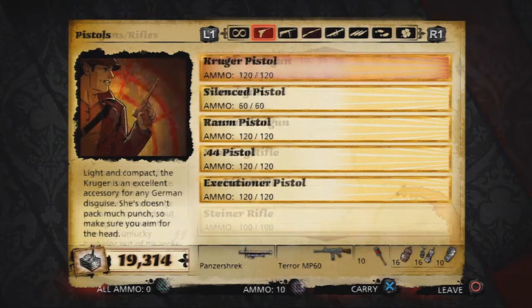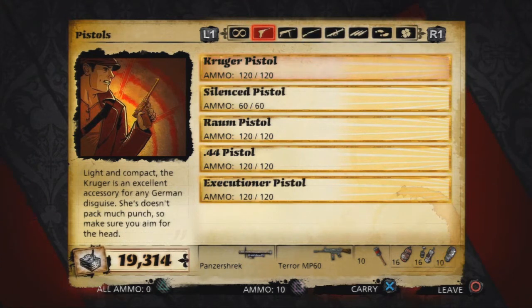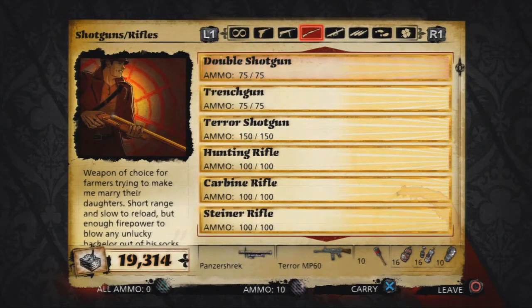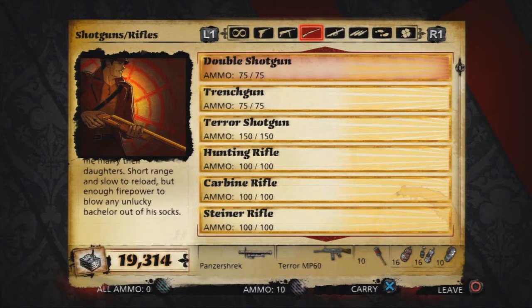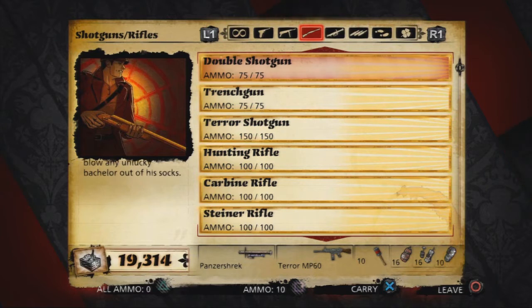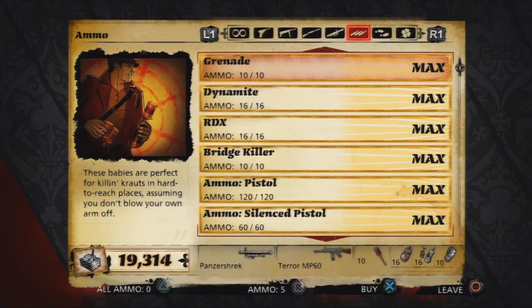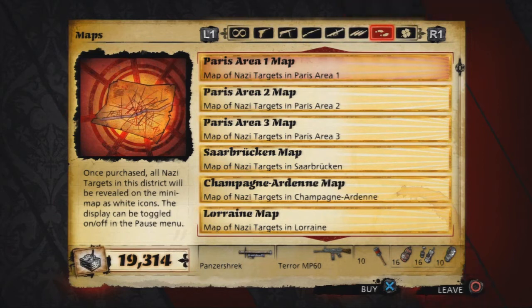Speaking of weapons, you've also got arms dealers dotted around on the map. You need to collect contraband, which is basically the money in the game, and you do that by doing various things. You can go to one of these arms dealers and choose from a wide selection of guns that you unlock as you progress. There are a couple of rocket launchers, a flamethrower, various sniper rifles including a rapid-fire sniper rifle which is a bit hard to control, pistols, silenced pistols, shotguns, and pretty much all the weapons you'd expect, including dynamite.